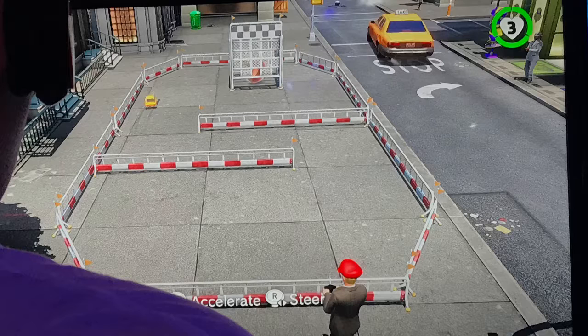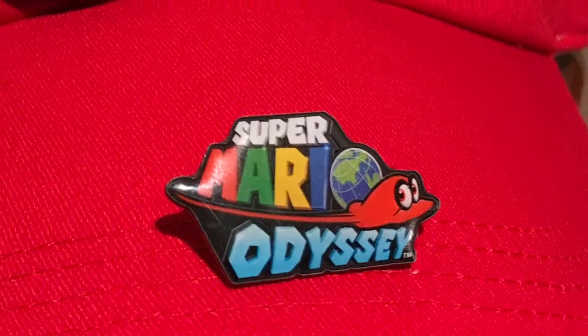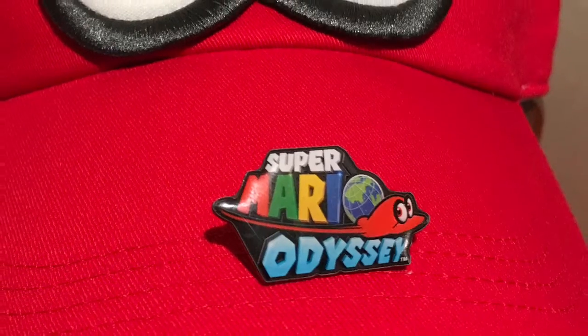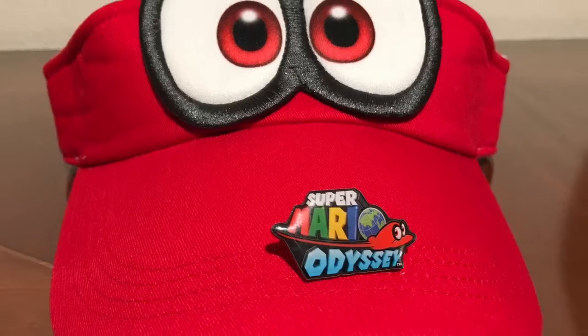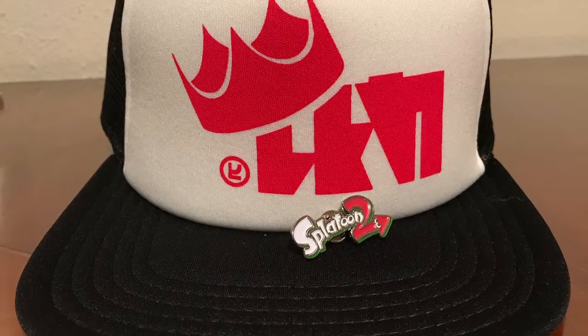Overall, I'm picking up a Switch just for this game, among others. Upon completing the demo you get this pin — the Super Mario Odyssey pin — and of course a visor, a Cappy visor. I also played Splatoon 2, which is fun and another game I'm going to pick up.